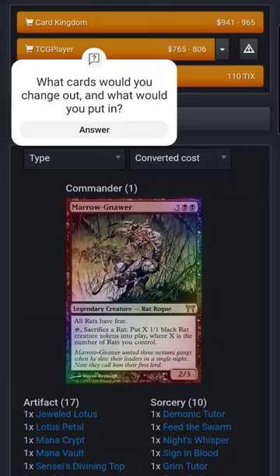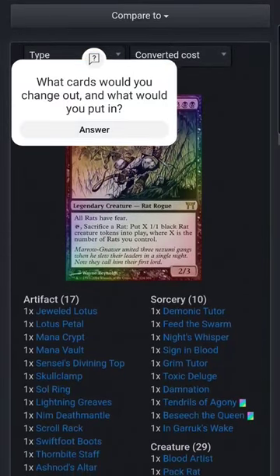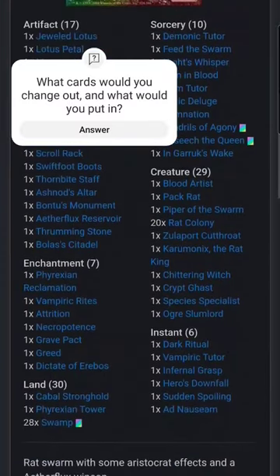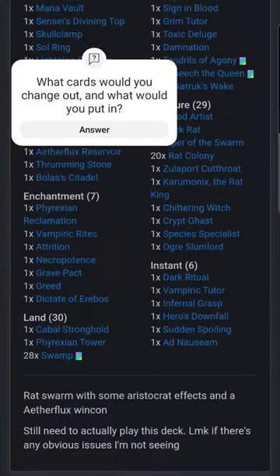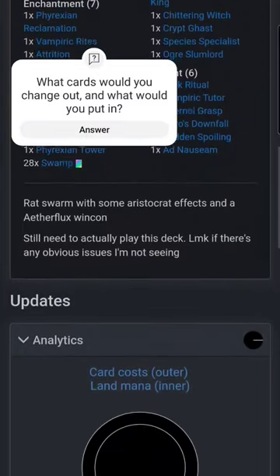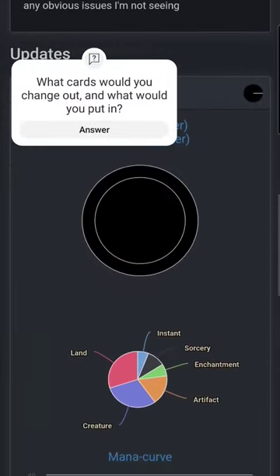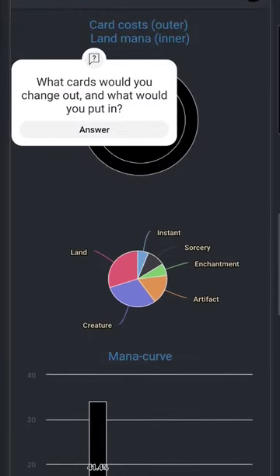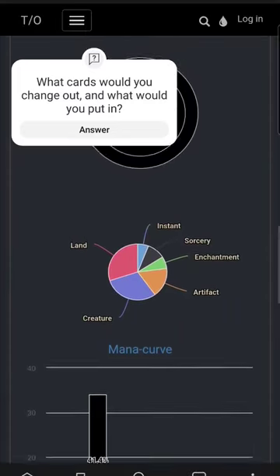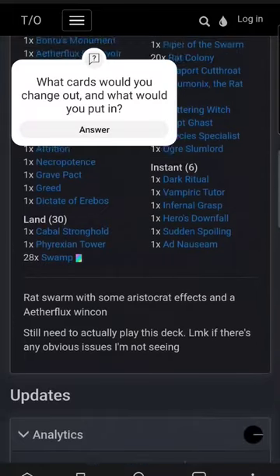I just got this mono black rat tribal deck list I put together and wanted to see if anybody knew anything I could add to it to make it any better. I'm not trying to make it super competitive or anything, but it's good to know what else I can put in to do better. I have friends who are making much stronger decks, but also some that are just playing upgraded pre-cons, so I just need to know if this one can be upgraded any further than it already is.